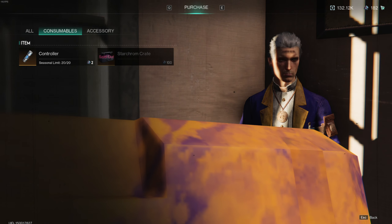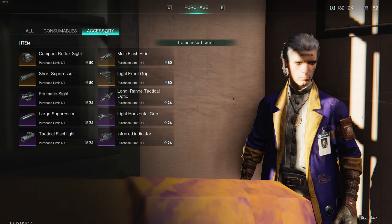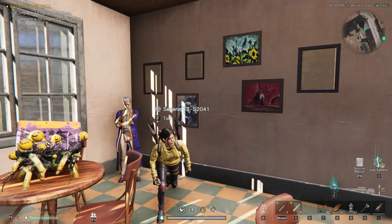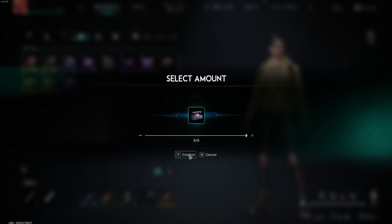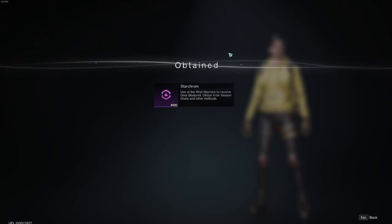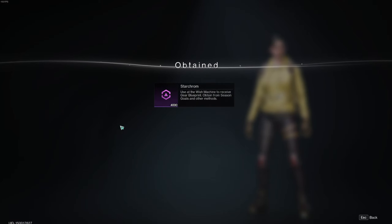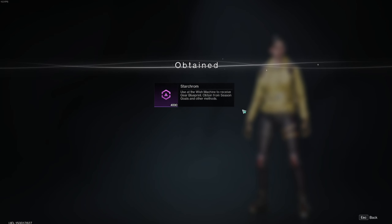You could buy controllers for bosses with the rest if you want, but I'm just going to save them up so I can get as many Starcrumb crates in the future. If you see attachments you like, you could also get those. Once you buy those crates, go into your inventory, go to Special, click Use, confirm — and we just got 4,000 Starcrumb for simply grinding out side missions. Side missions in this game do have a purpose even though you're max level.